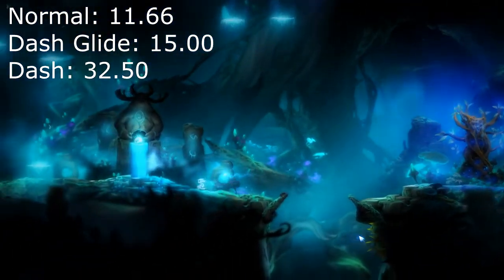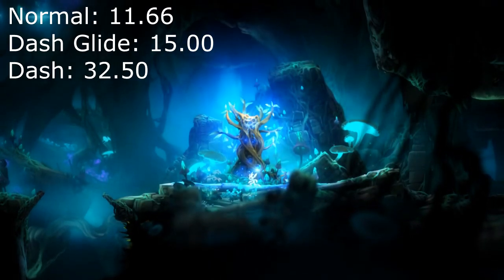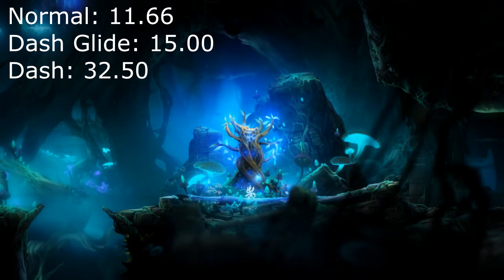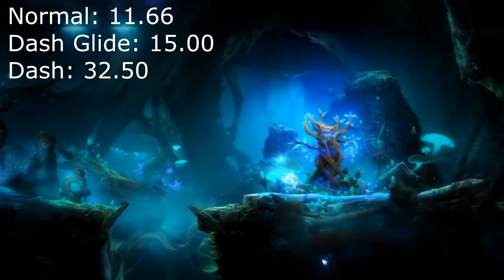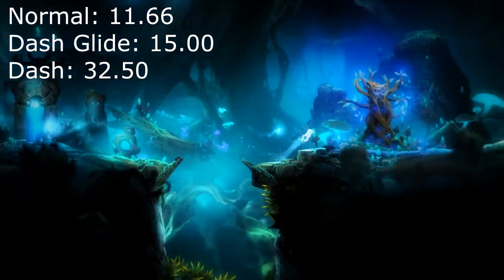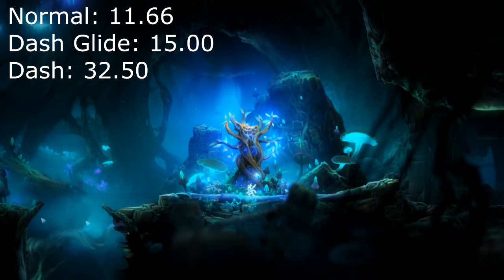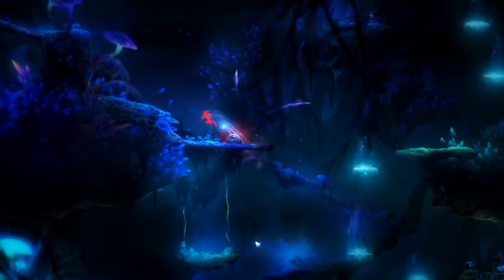A dash glide looks like this. The way it's done is by dashing while holding a direction — left or right — releasing that direction, and then jumping, all during the dash. You have about just under a quarter of a second to do this, so it's not a super tight timing window. You can get varied dash glides: an immediate one where you dash and immediately let go, or you can do it later in the dash. Dash gliding will move you through the air at 50 units per second, which is a bit better than jumping. Obviously chain dashing is a lot better, but to cross gaps it's nice to use a series of dash glides.